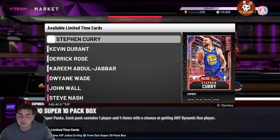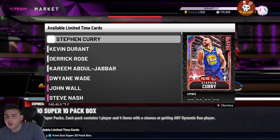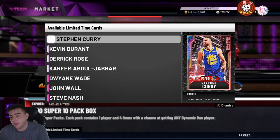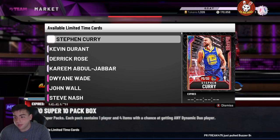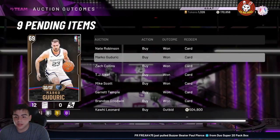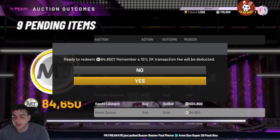There's a lot going on in the 2K community. If you didn't know about those glitch packs yesterday, there was some crazy stuff going on — if you popped them, congrats, you probably got Kobe in a pack. I got outbid on Kawhi, which was frustrating.